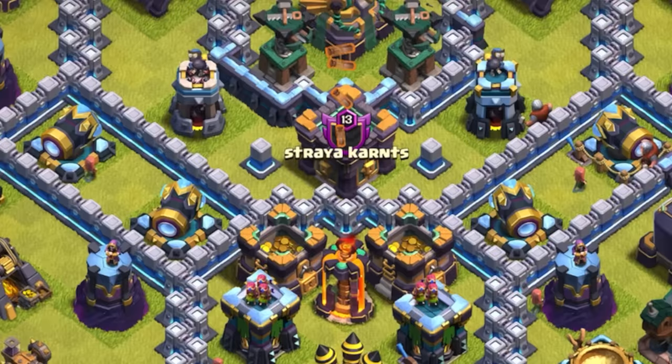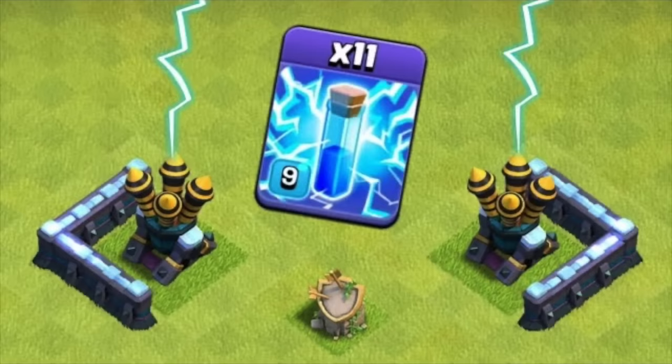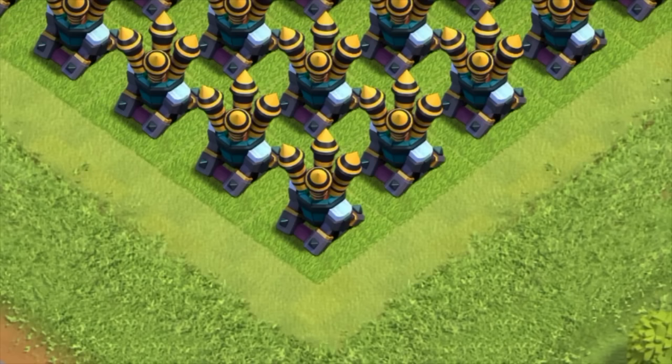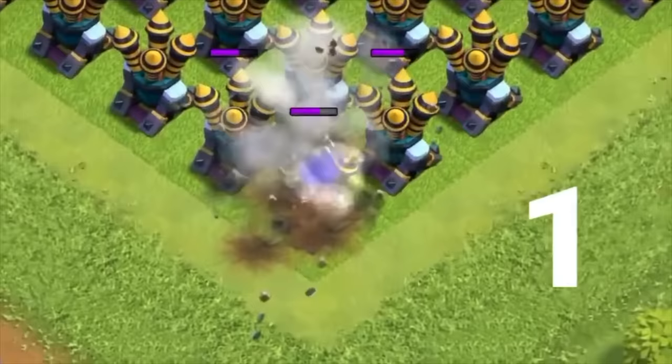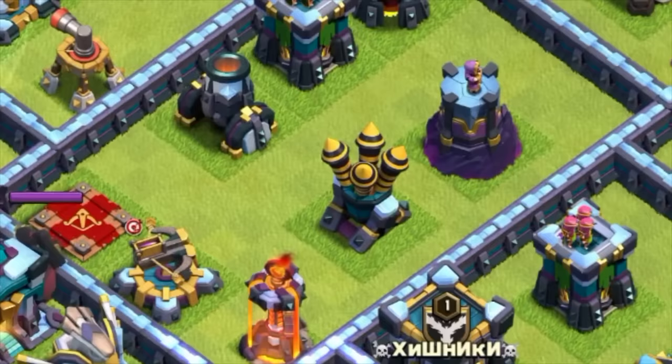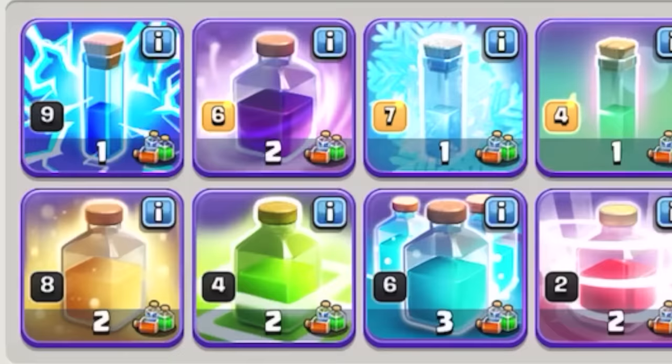Spells are a fundamental part of an army, but if it's been a minute, you should know that some spells have been reworked and don't exactly work the same way they previously did. For example, if you remember the lightning spell, it used to be two housing space and hit multiple spots. But in 2020, the housing space was cut in half, and it now works like the Zap in Clash Royale where it only hits one area once. So next time you're brewing some spells, check to see if a spell you used to use has changed.